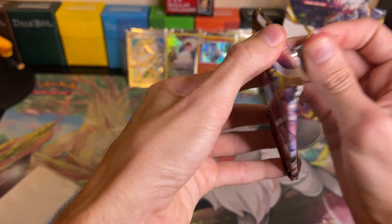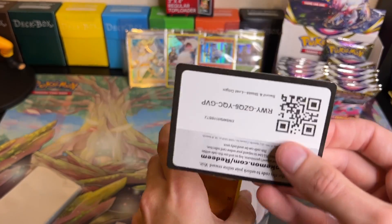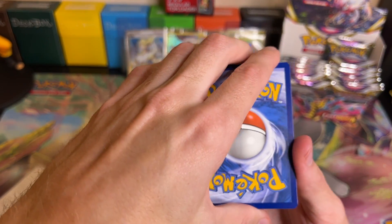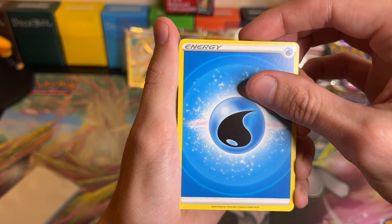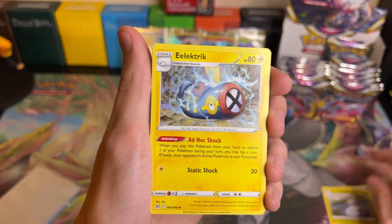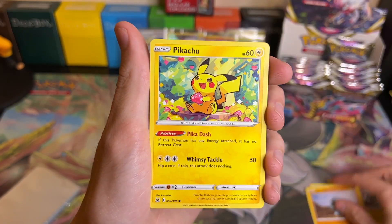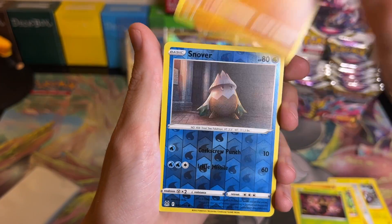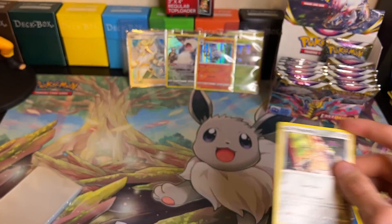Pack seventeen: if you guys have any suggestions on how to make these videos better, I am open - I got open ears. If you think I'm doing something you don't necessarily like or think I can improve on, please let me know so I can make this experience better for you. We got Toolbox, Machop, Pikachu, Delibird, Phantump, Sudowoodo, a Reverse Holo Snover, and then a Non-Holo Malamar.